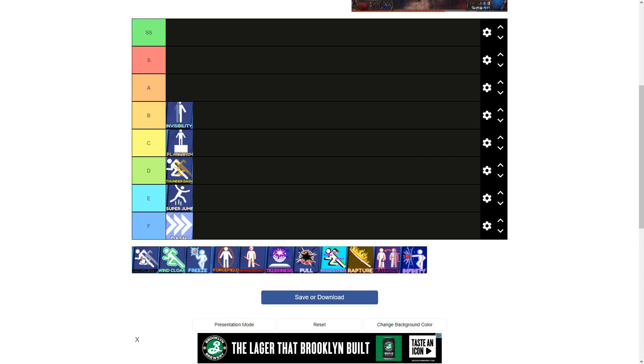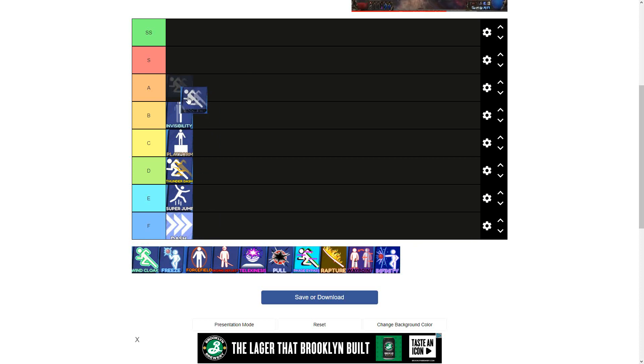Shadow Step is going to be one that I'm putting at A tier. I see a lot of people that use this skill and it's extremely good, especially when it is max level. It's basically just Phase Bypass but a little better, because you're invisible. It can vary between both skills — we'll get to Phase Bypass in a bit — but Shadow Step is A tier because it's basically the same thing except you're not going super speed and you're invisible.